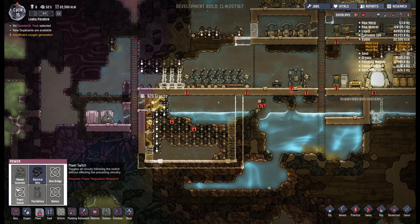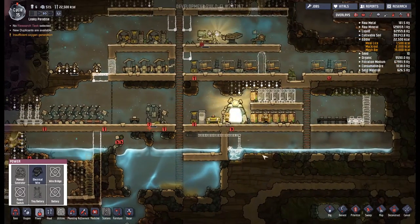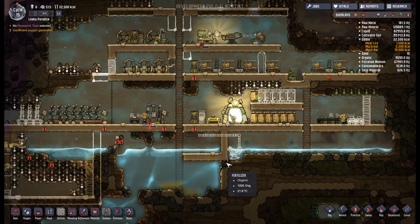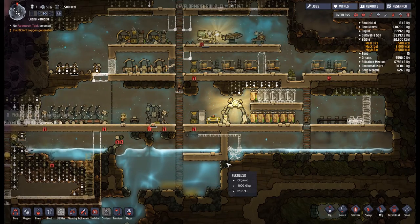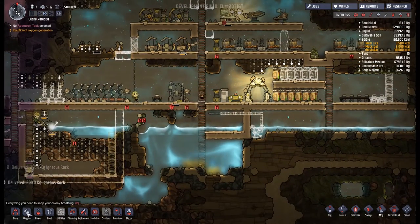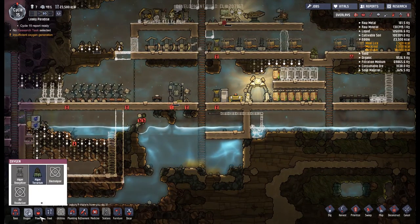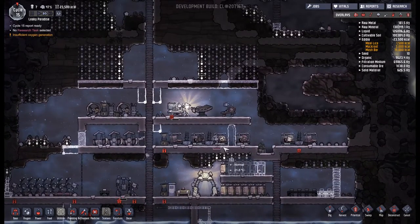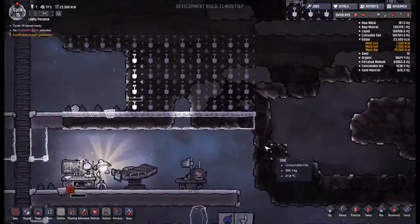We can have a new printing pod — today I think we will choose ourselves. We're going to have Forrest — double R, E, double T — Forrest M. Welcome to the group. You are now part of the space colony, whether you like it or not. We found your DNA on a database, put you into the printing machine, and now you have to come and do the bidding of the glorious colony overlord — the overseer, if you will. You are just a duplicate.